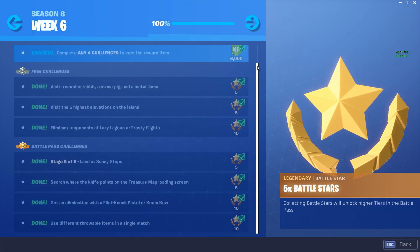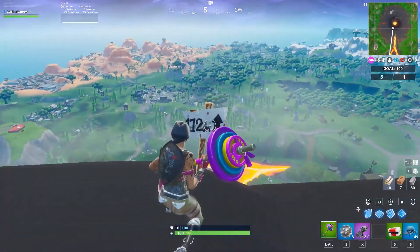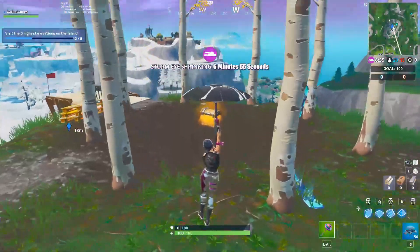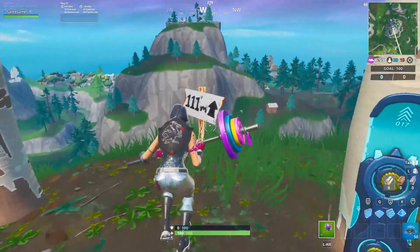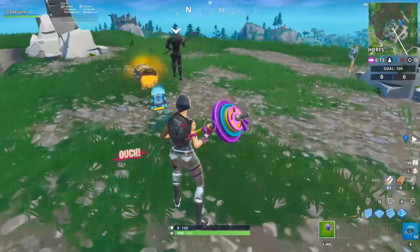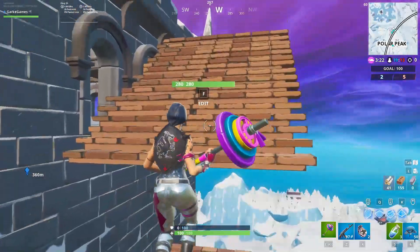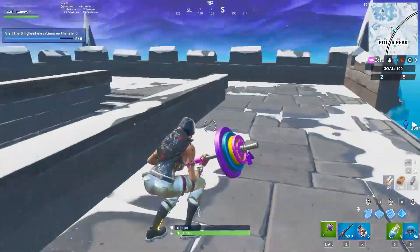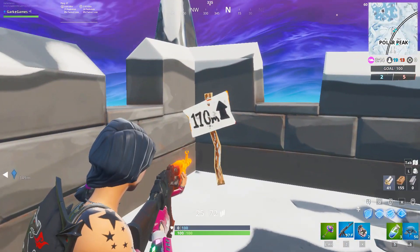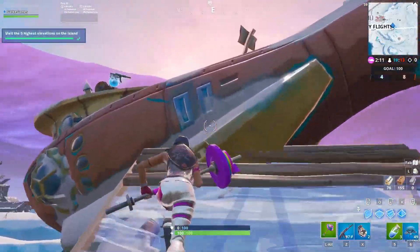The second free challenge is visit the five highest elevations on the island. There's only one on the right side — the volcano — and the other four are on the west side of the island. The four western mountains are all extremely close together, so I did those in one game and the volcano in a separate game. I recommend Team Rumble for this.